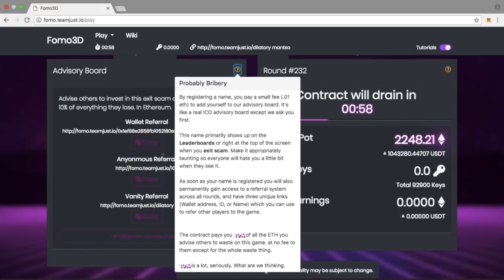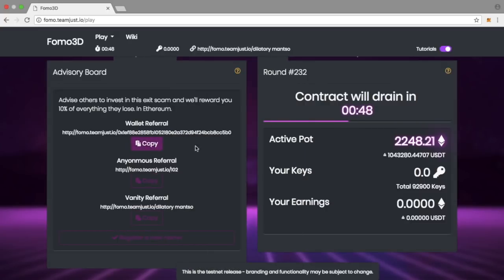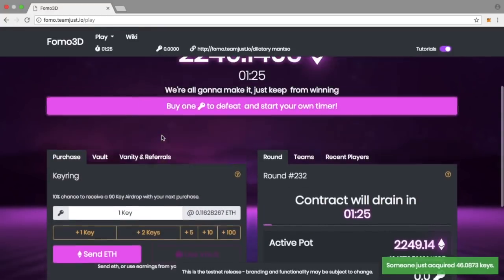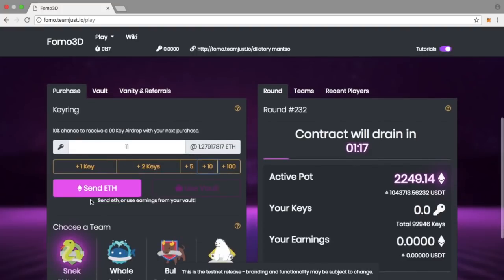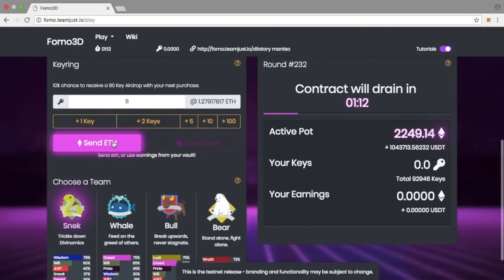Not much has changed in the UI from Testnet 1, though there have been some alterations to make it more streamlined. You now have the ability to toggle URLs on and off. The referral system has also been updated — you now get three links: a wallet referral link, an anonymous referral link, and a vanity referral link. They all point back to the same thing, giving you three options when promoting Fomo 3D.